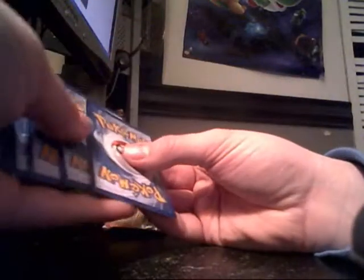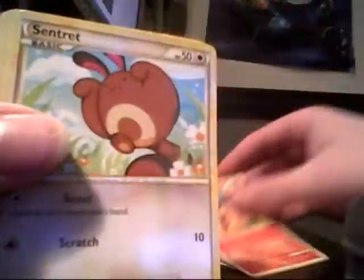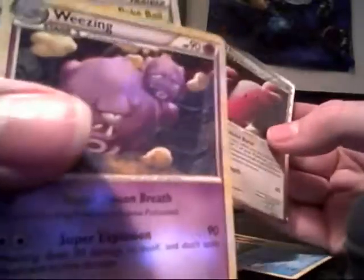Next up we're going to open the regular HeartGold SoulSilver pack. Slowpoke, Exeggcute, Vulpix, Sentret, Paras, Trainer, Croconaw, Blissey Prime! Oh man, that's awesome. I think I got my money's worth for this pack. Definitely got a cool Entei figurine, got the three Johto starter promo cards, a Yanmega Prime, a Blissey Prime, and some cool holos.